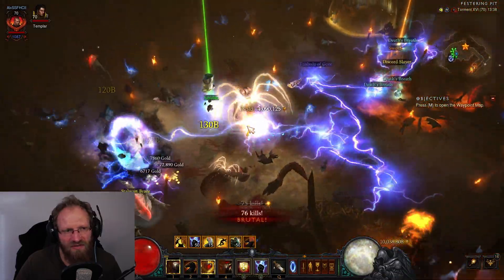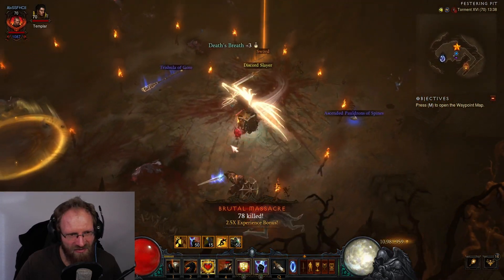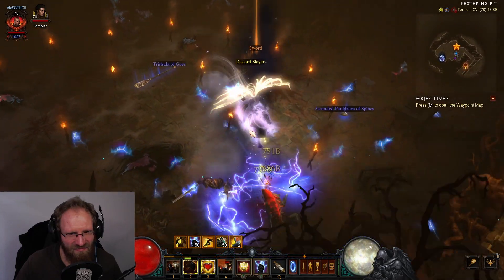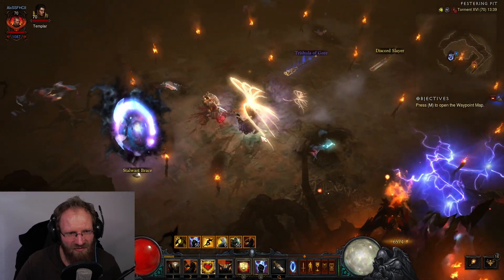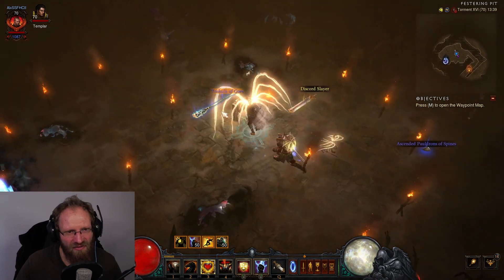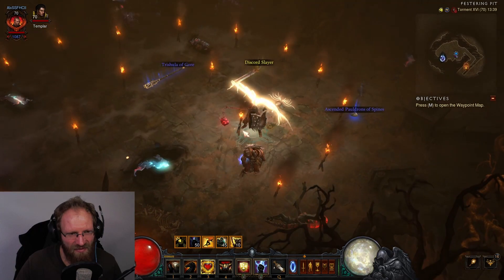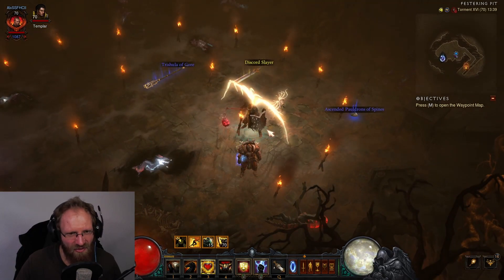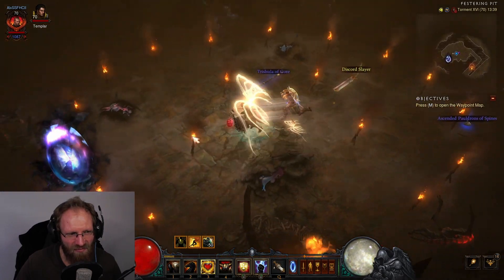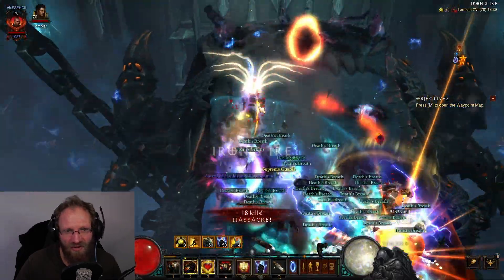This map is nice, but there is something that needs to be fixed - you see these little torches here, they have collision detection. If your inventory is full you sometimes can't loot stuff because your character gets stuck on these torches. This needs to be fixed for sure - either make them just a visual element with no collision, not an actual object you can collide with.